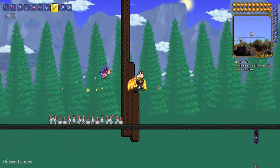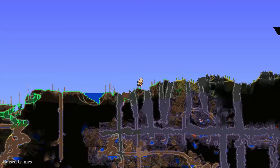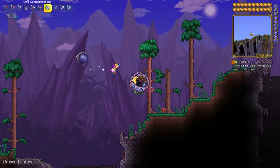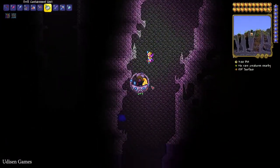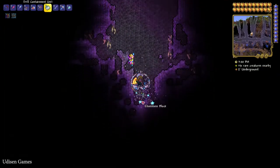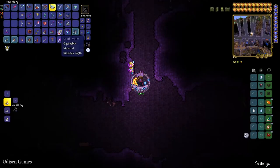After that, kill the Wall of Flesh boss. After that, find the Corrupted Biome in your world, which will look like so on the map, and have this background with grey mountains. If you don't have a Corrupted Biome, not a big deal — create a new world with a Corrupted Biome, and go deep down into the Cavern layers.